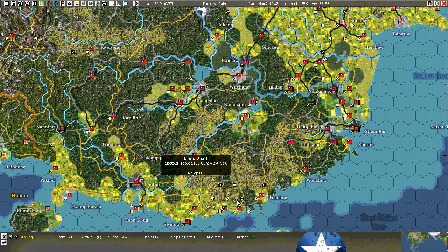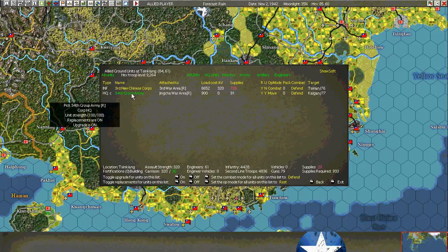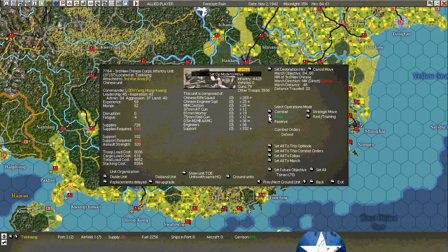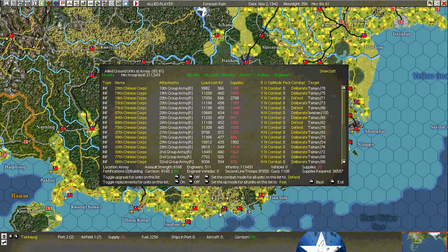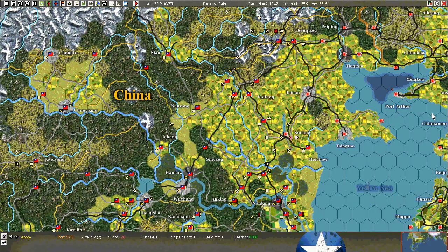The decision is what to send to kill this regiment here. We are surrounding it, with units moving in from all directions. We have 8,000 killing power available. Probably not more than 1,000 or 2,000 should be fine — maybe 2,000 just to make sure it dies quickly.